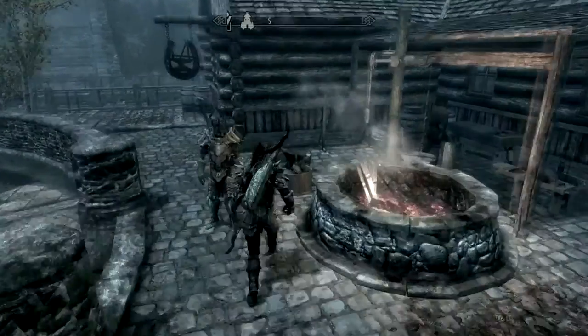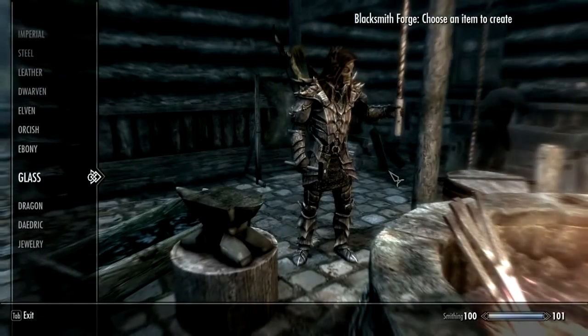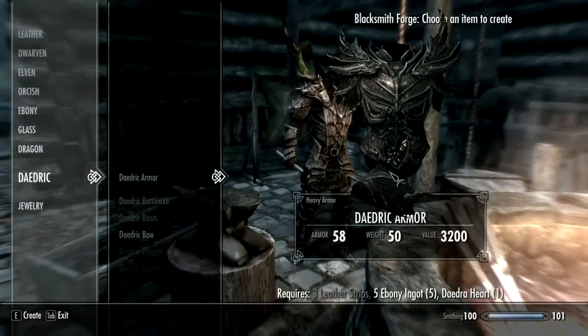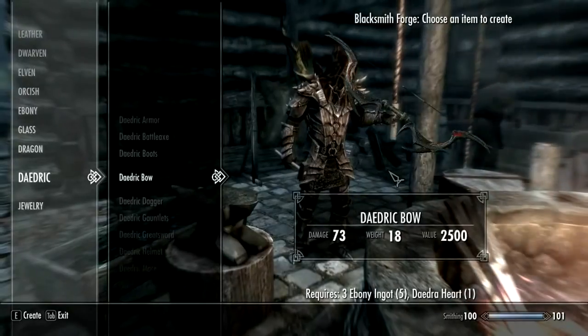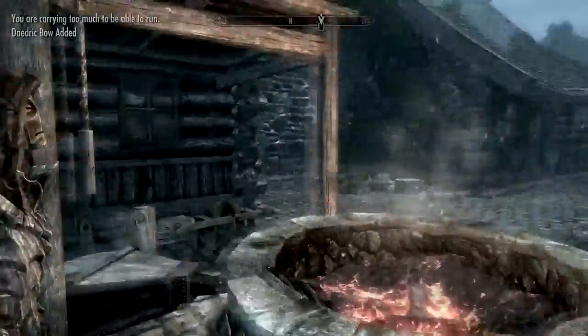Hello and welcome to another exciting forging episode. This time we're going to be making a Daedric bow. We've already collected our ebony ingots and Daedric hearts. If you need to purchase the heart, try going to Winterhold — I think they might sell some there.